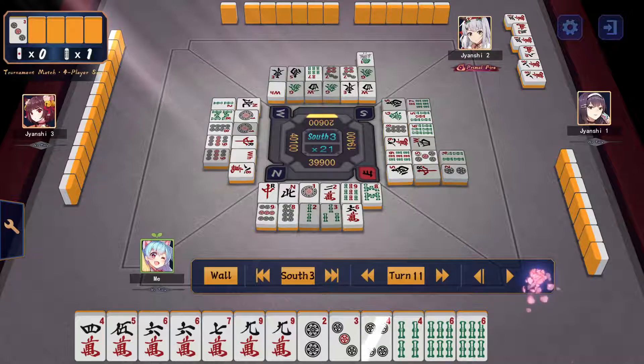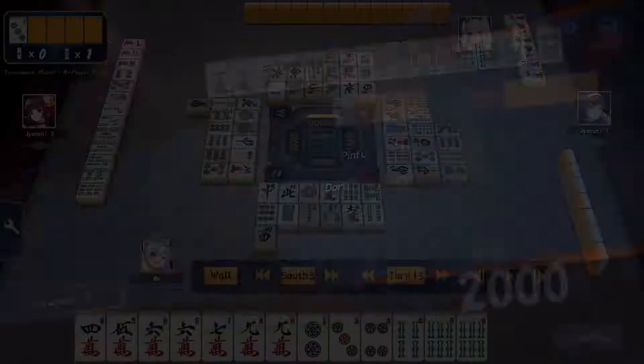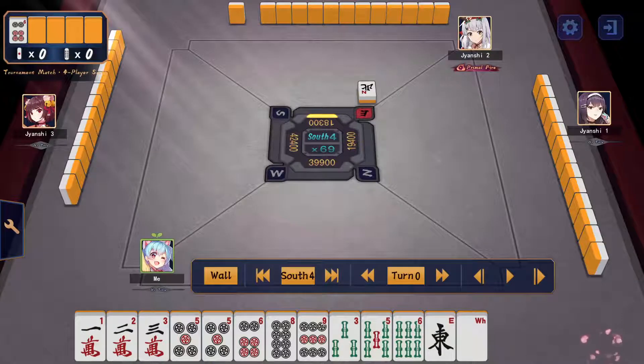I draw another 4-sou — 4-sou just came out so I go ahead and cut it. I don't really need another pair at this stage. A dama from my Kamicha — a dama from the person in first place makes a lot more sense, since he is in first. I'm taking that round and trying to get out as well.